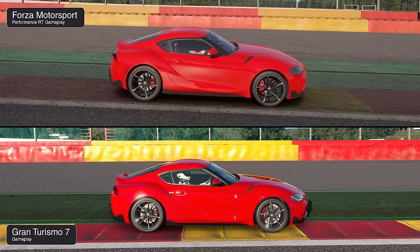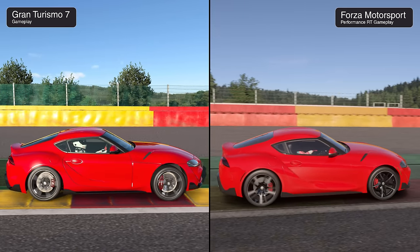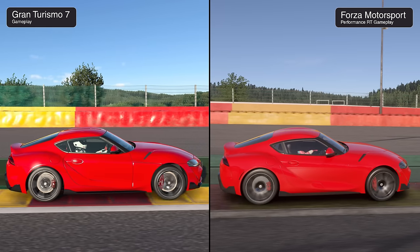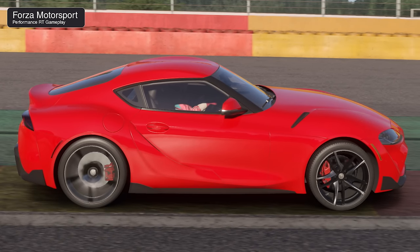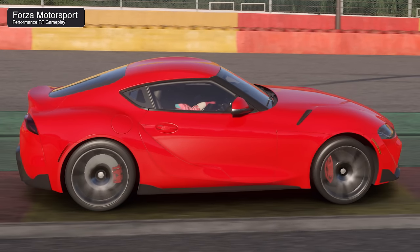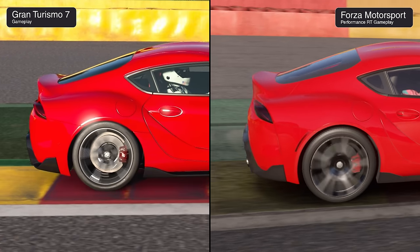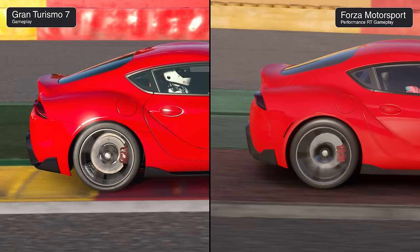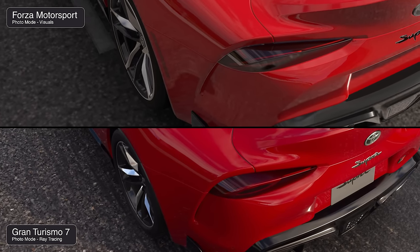Both games feature excellent ambient occlusion — baked in GT7, but Forza now has RTAO in its performance RT and quality modes, making a big difference with crevices properly shadowed. However, a long-standing Forza issue is wheel spin: Forza swaps the 3D wheel for a blurred texture when accelerating, and this sticks out more in the new game due to wheels seizing up. Gran Turismo applies proper per-pixel motion blur to the wheel mesh itself, which looks far more realistic.